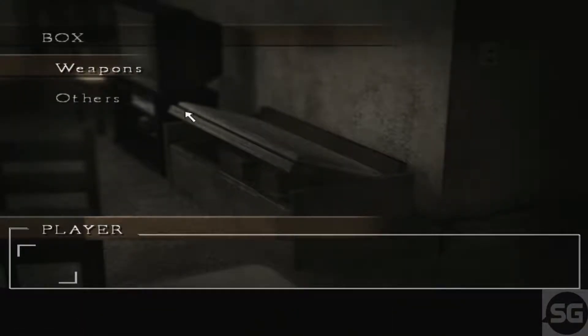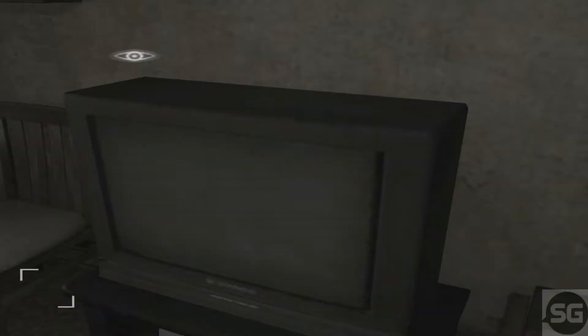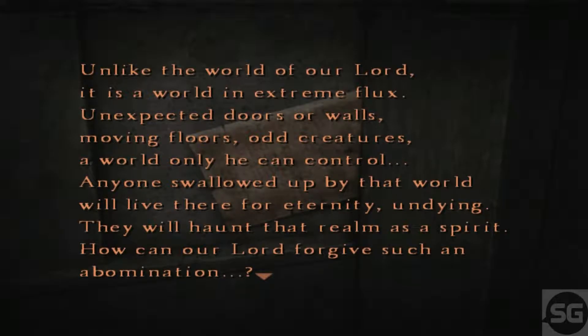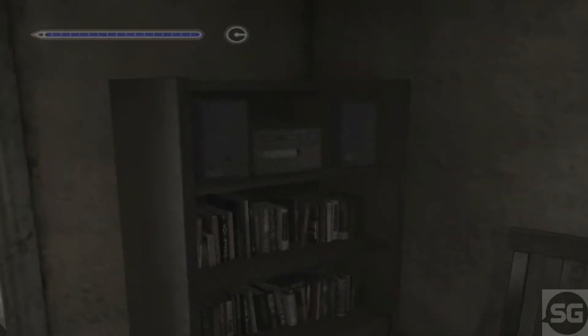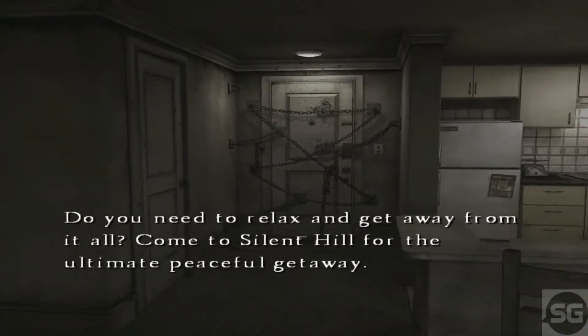This game is weird, but that's what you expect from a Silent Hill game. There's a chest where I can store all my stuff. Hey, what's this? Sneaky sneaky. Through the ritual of the holy assumption he built a world — it exists in a space separate from the world of our lord. It was within yet without, unlike the world of our lord: moving floors, odd creatures, a world only he can control. It is important to travel lightly in that world. Right, so that's in my scrapbook.